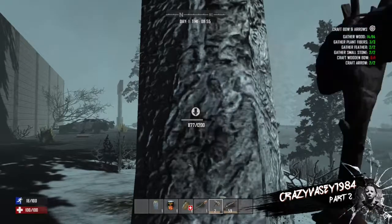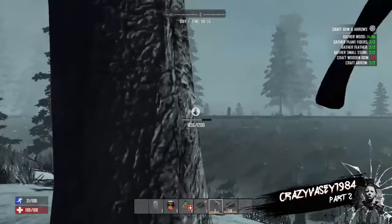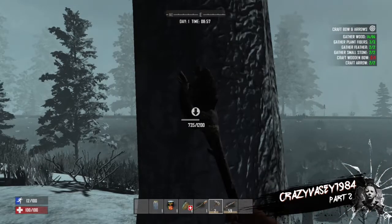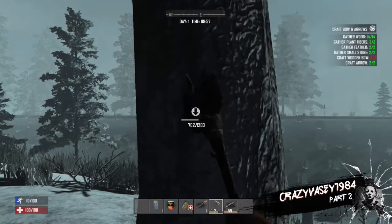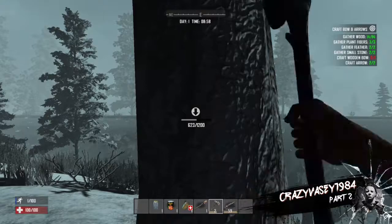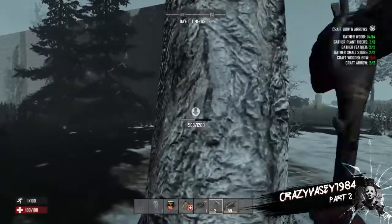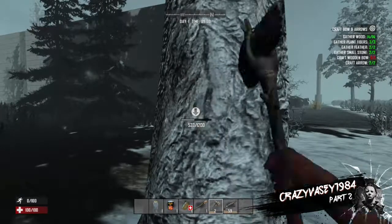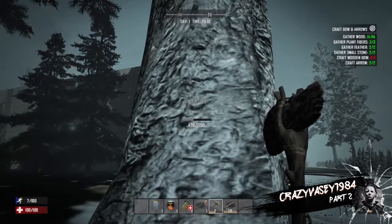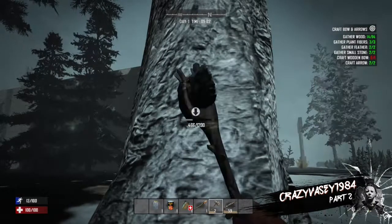I wonder what that building is to the left there. I'm sure I can hear a zombie. We'll chop down this tree — you'll never have enough wood, it always comes in handy. Stamina's going down again really quick. Quick tip: if you crouch, your stamina goes up a lot quicker than when you're standing up. Just let it go up a bit first then continue chopping.